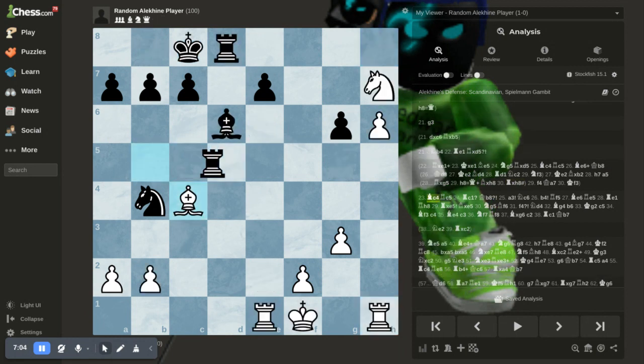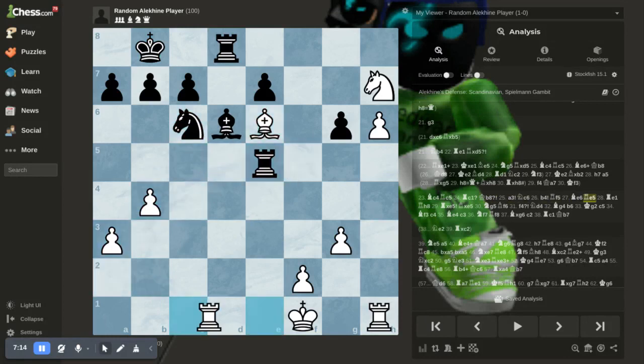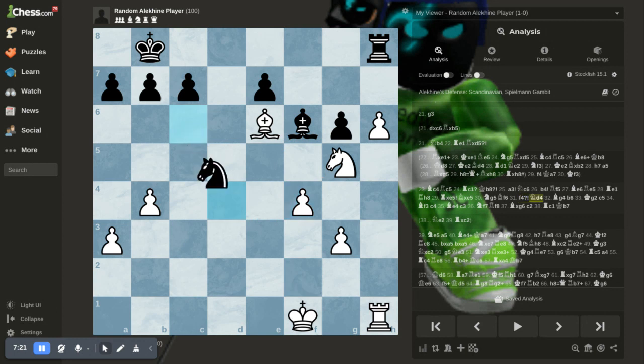After bishop to c4, they move. It looks like it's an inaccuracy, but you just kick away this, and then you kick away the rook, and then you attack the rook again. You just take this rook, you go backwards, and black for the rest of the game is going to have to try and defend against this pawn.